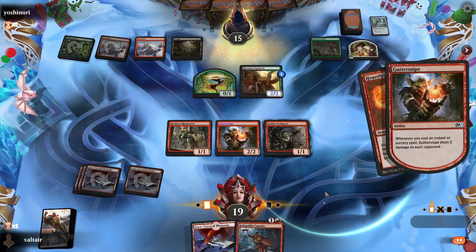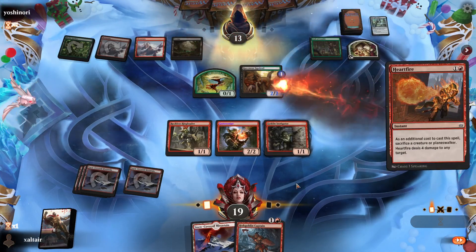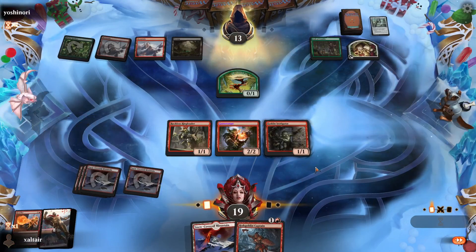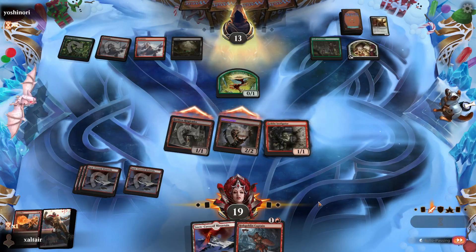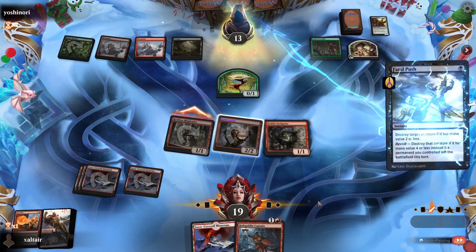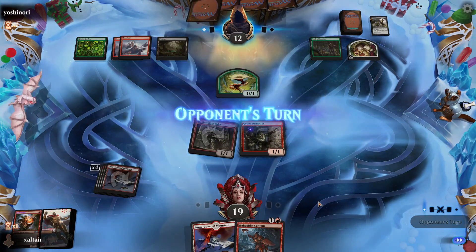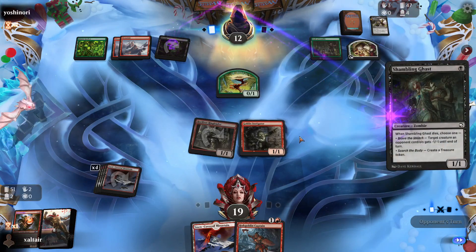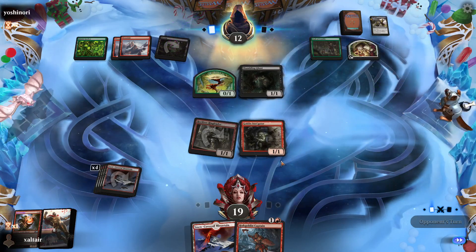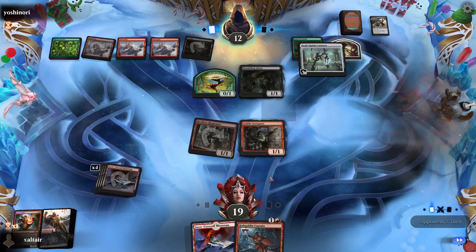Opponent is on three colors. Can we draw something that's not a land? We'll get him out anyway because he has haste so we can attack. It's just not looking good — no two-drops. We need to do something on the second turn: kill something, cast a two-drop, or another one-drop. We basically missed a turn for nothing, which you don't want to do in an aggro deck.